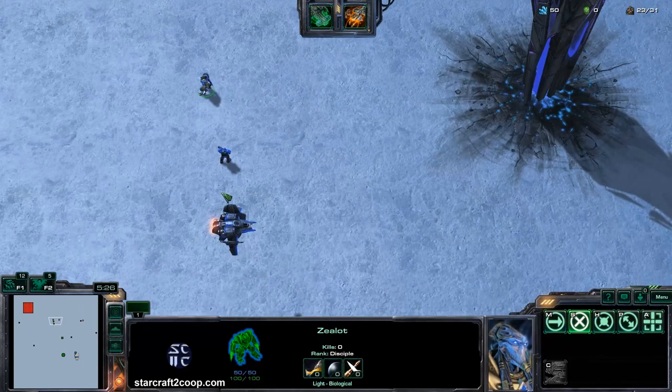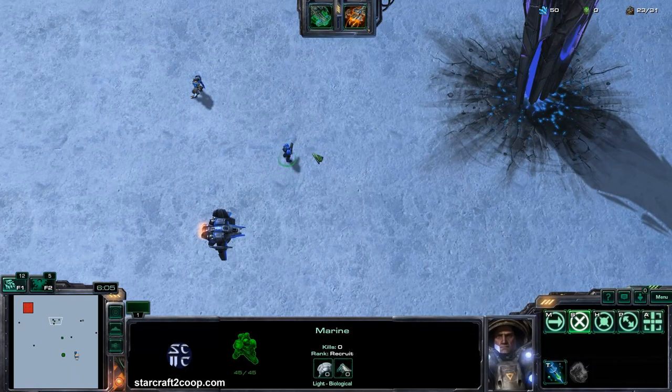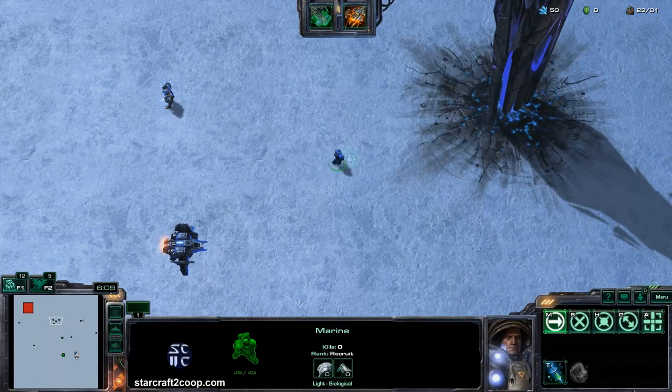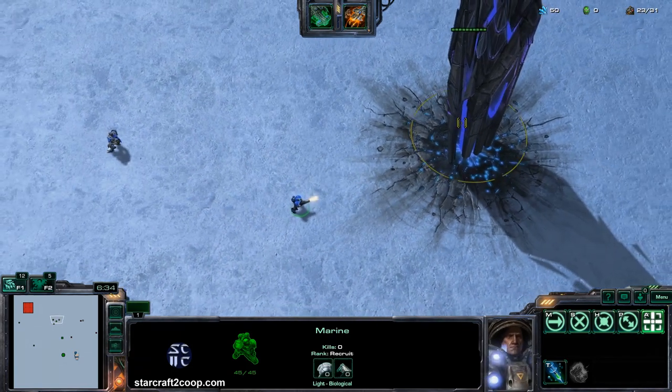The next two types of attacks are both ranged attacks, and the first one is called Hitscan. Hitscan has its origins in first-person shooters — when you click a point on the screen, the game's engine draws a straight line between your gun and where you clicked and determines whether you can hit the target. In StarCraft, a Hitscan ranged attack deals its damage as soon as the marine fires. There are no real bullets coming out of the marine's gun — it's just an effect that has been applied. So this is a Hitscan attack.